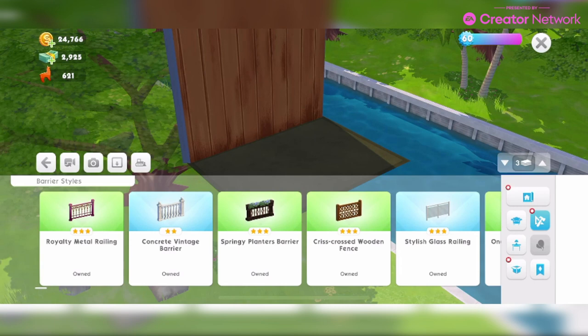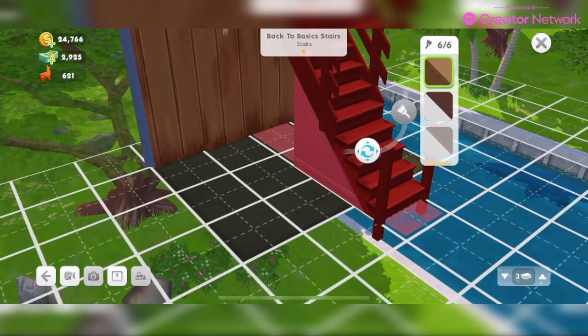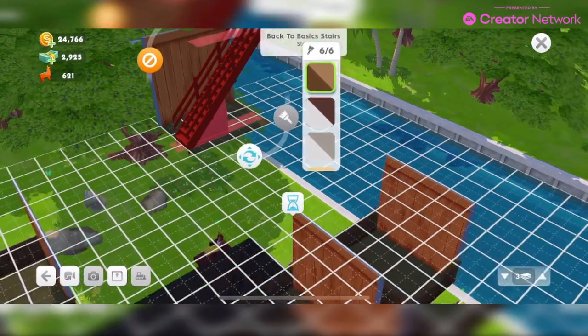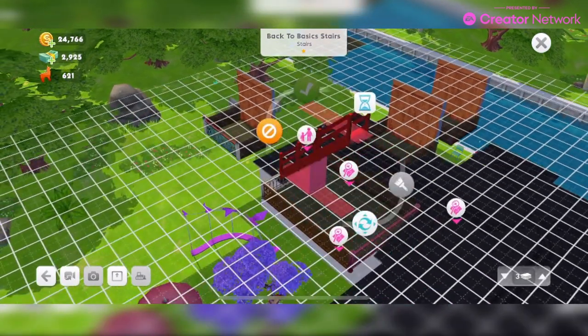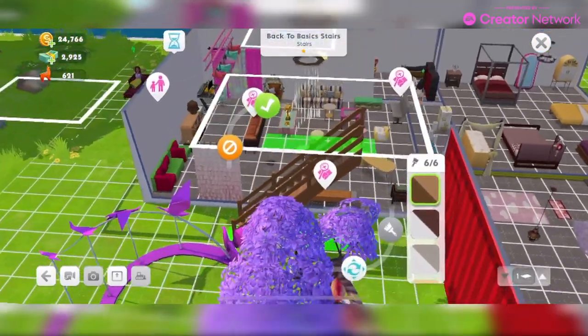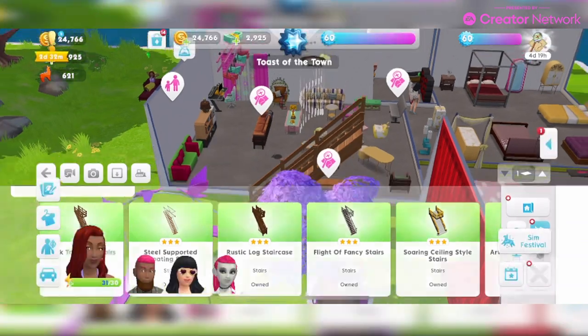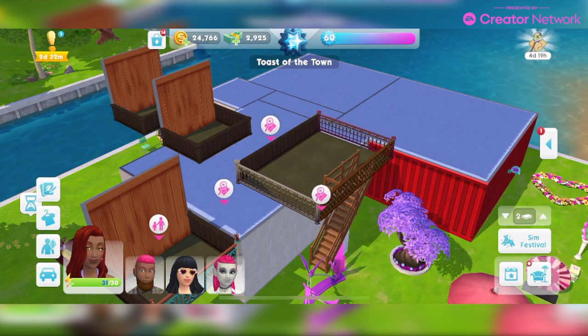Can I place staircases on my balcony? Yes! Balconies work much like any other room — they can have stairs leading to a room above or below. I was very happy to find this out. You just need to make sure the balcony is big enough and you've got something above and below. As you can see, I can place a staircase leading up to my balcony.